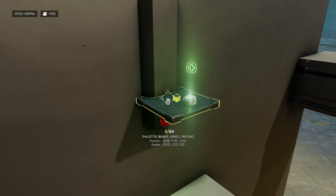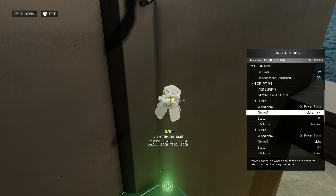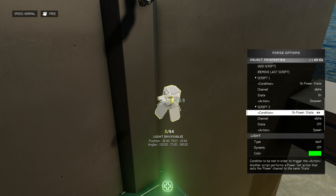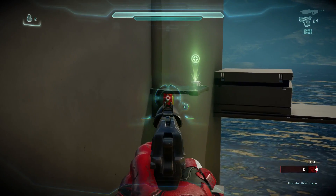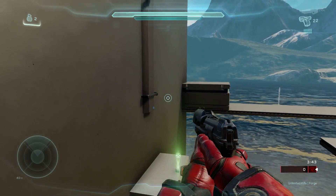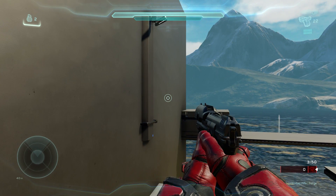We also have our light tied to the same power sets. When power set alpha turns on — when we destroy the fusion coil — the light will despawn. When power set alpha returns to the off state, the light will spawn again. So if I shoot the fusion coil, the platform retracts into the wall, the light despawns, and then 30 seconds later the fusion coil will respawn, the platform will extend, and the light will respawn as well.